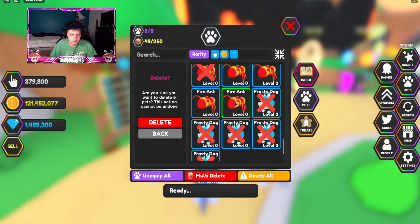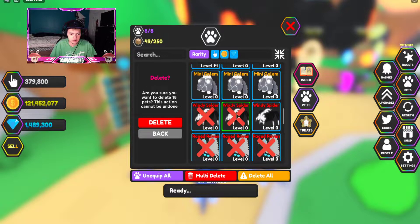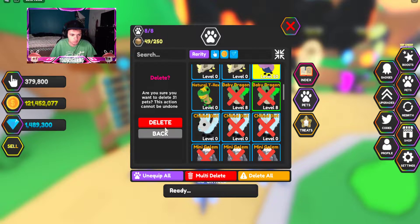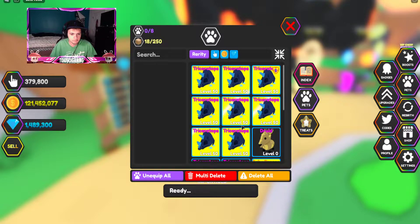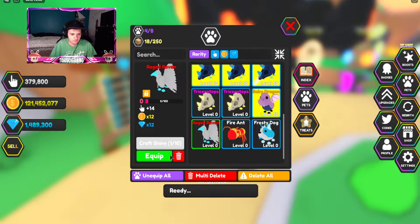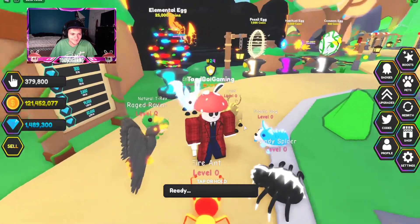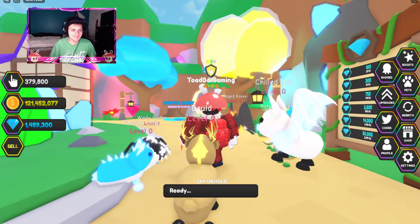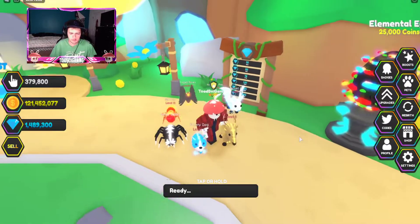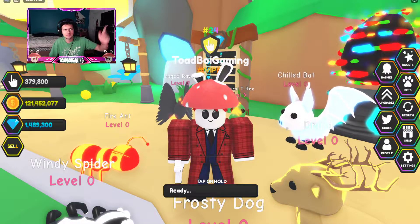Let me delete everything and equip the new pets just to see what they look like. Let's equip the Druid, Chilled, Nature Rex, Spider, Raven, Ant, and Dog. Oh my god they look awesome! I really like the Frosty Dog - I kind of wish it was a rarer rarity. Very cool pets guys, go play the game, let me know what you think, and I'll see you later!